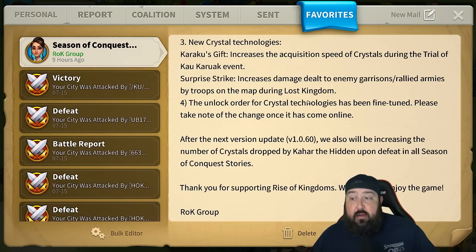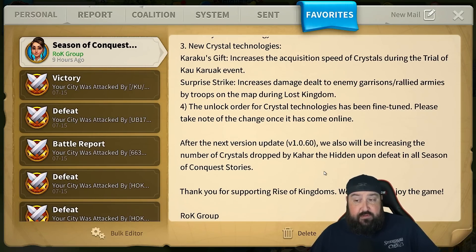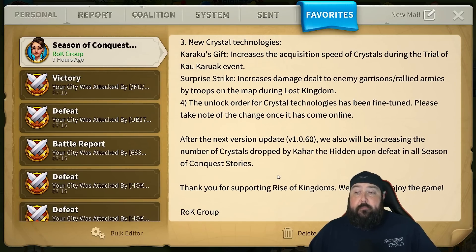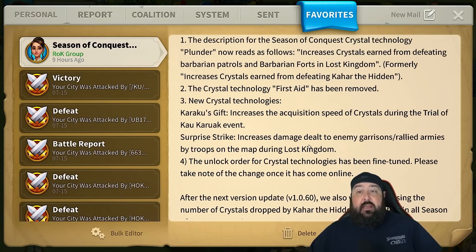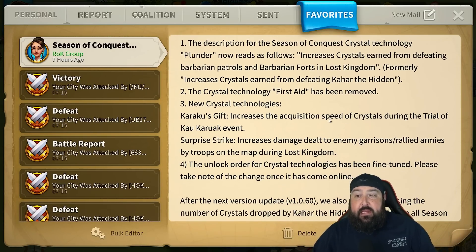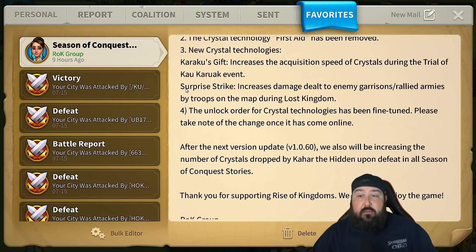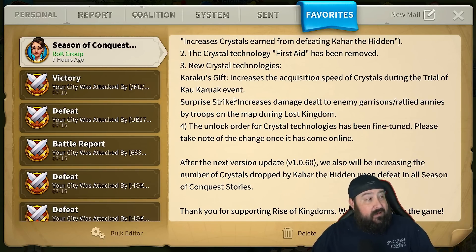After the next version update, they'll also be increasing the number of crystals dropped by Kahara the Hidden upon defeat in all Season of Conquest stories. So maybe that's the answer to number one — it gives you the 60k, or maybe it's more. This whole patch seems 100% awesome. But we need to talk about Surprise Strike, because this is a big deal.